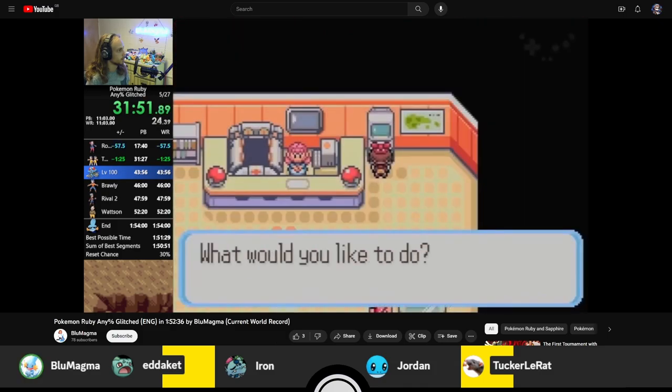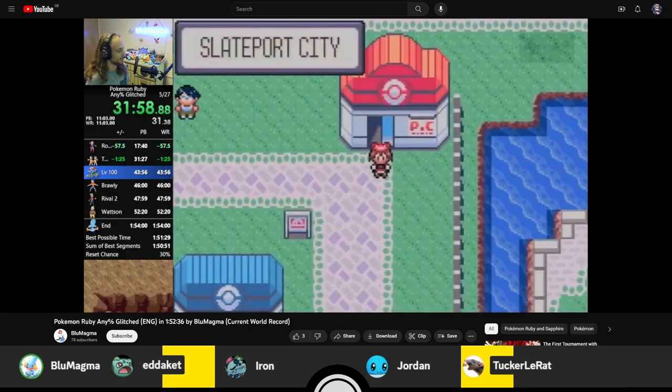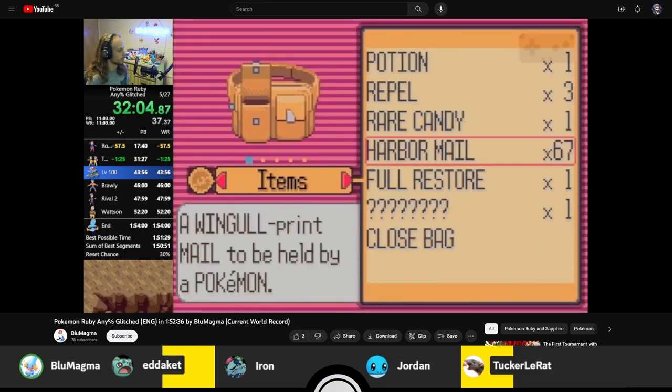In the mailbox, we get that piece of mail with a really long name. And then when we unequip that mail — it's not really a mail, it's actually an item with a bunch of question marks for the name. So it's very wacky stuff that happens.